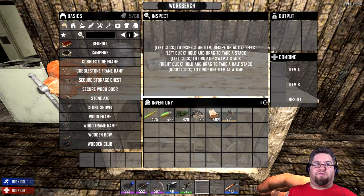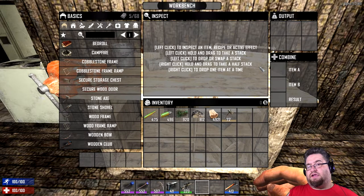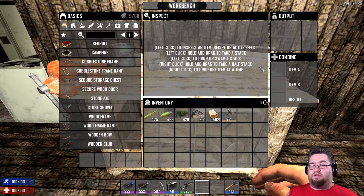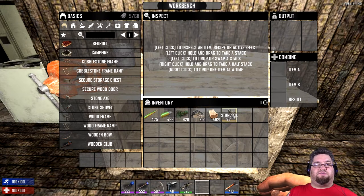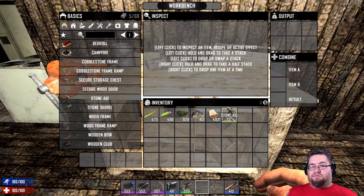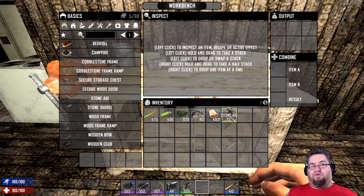Normally what happens — when I first started playing this game I thought: combine, okay, I can combine a flashlight and a football helmet and I'll get a mining helmet. But not quite. There is a recipe for that, but that's not how this works.